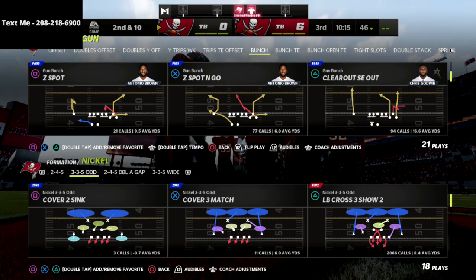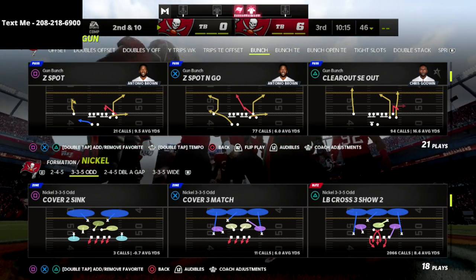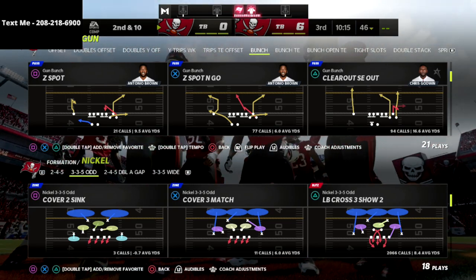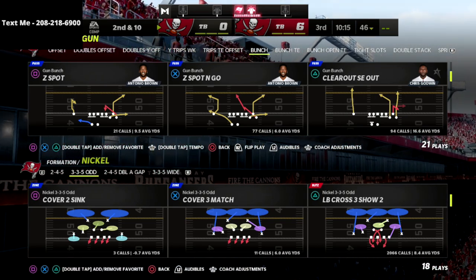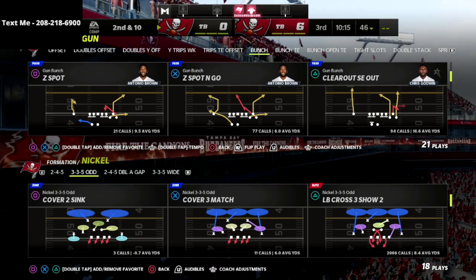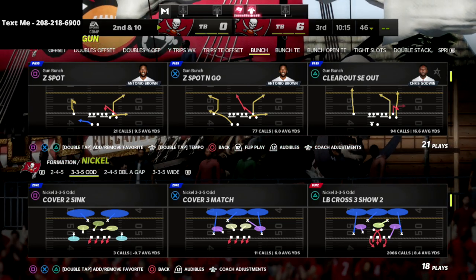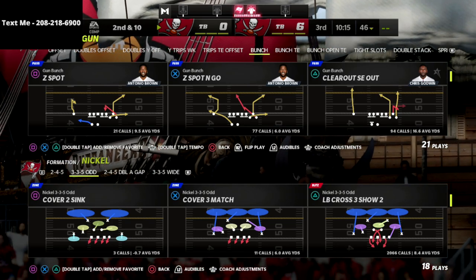My defensive guide is on sale — the Nickel 3-3-5 Odd. I think the Nickel 3-3-5 Odd is the best defense in the game, so if you want access, it's on sale for just $15 in the description. We're going to show you one of the defenses we've cooked up out of LB Cross 3 Show 2, which in my opinion is the best play in the game on defense — the best coverage, the best base way to play defense.